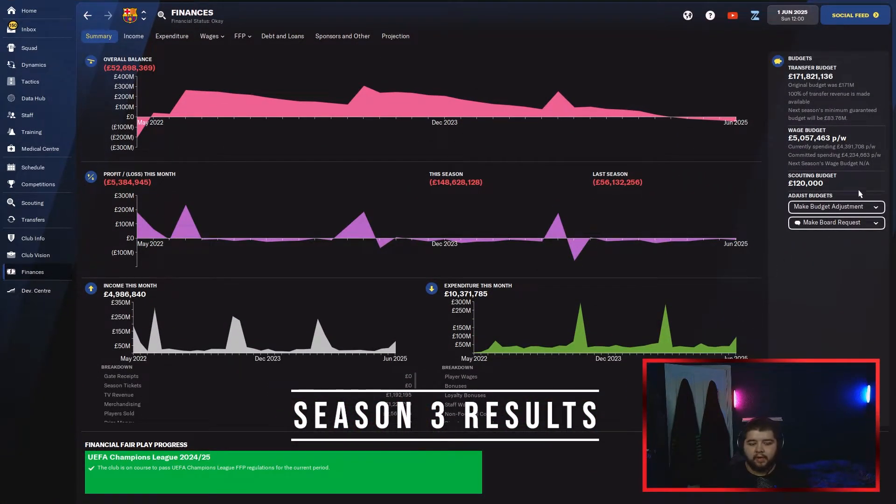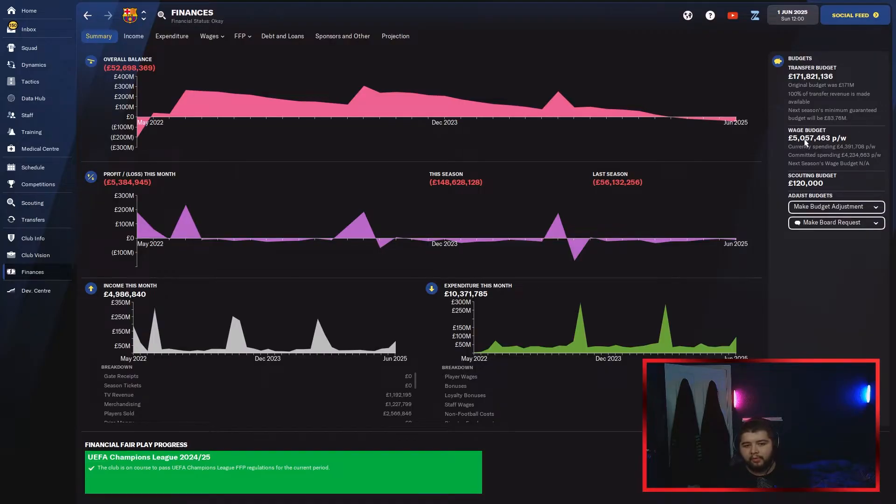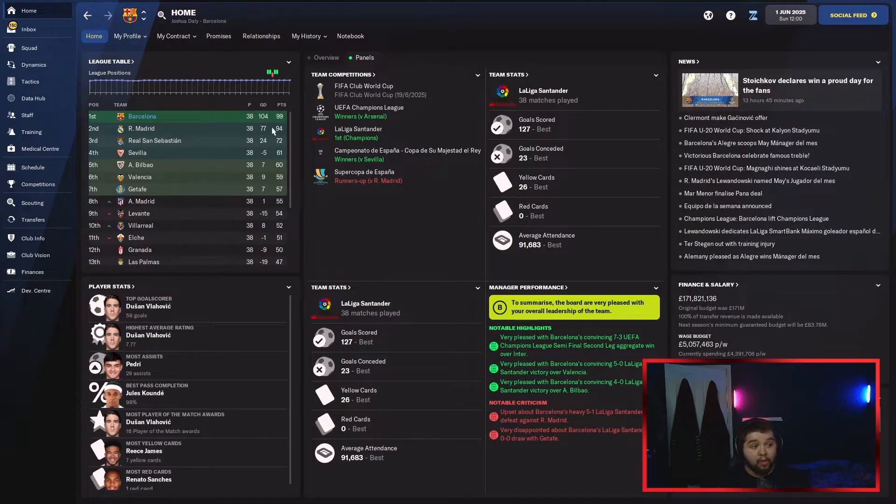Season 3 is simulated — we've been given £172 million with a wage budget of around 5 million. A lot closer this season, only a 5-point title difference but goal difference was heavily in our favour. We managed to win the Champions League against Arsenal — fair play to them for getting to the final. We also win the Copa del Rey against Sevilla, but were unfortunately one game off winning the quadruple.